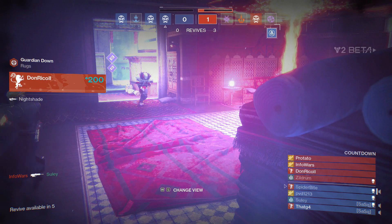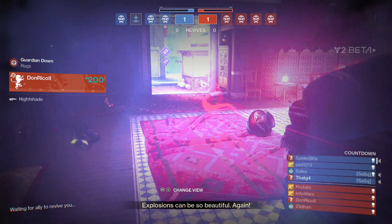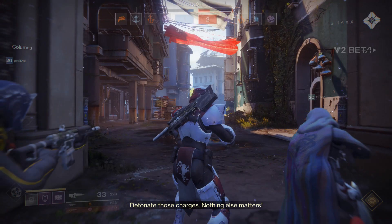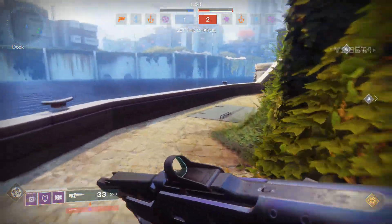Regular activities will only get you to 260. After that, we're going to have to look at weekly reset activities to incrementally increase power beyond 260, and once we get into the raid we'll have higher level items drop as well. So how are we going to power level and ensure we're at the highest level possible in preparation for the raid? We only have a week.